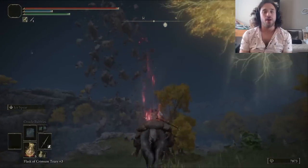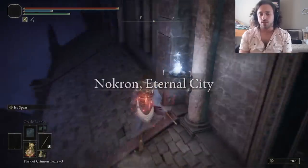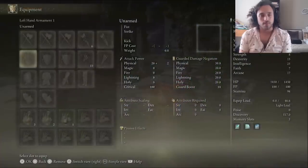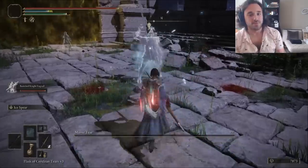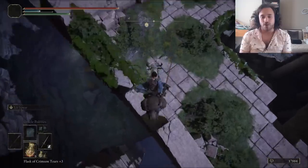Time for the Ranni quest. Since Rennala died and Sokka's Comet crashed into Limgrave, we can now head into Nokron. I grab some Gloveworts and fight the Mimic Tear, kind of letting Aang do it while we re-equip everything before spamming some spears. Outside, I grab the Somber Stone from the Dung Beetle, then fall down some ruins to get a bigger, better bubble.